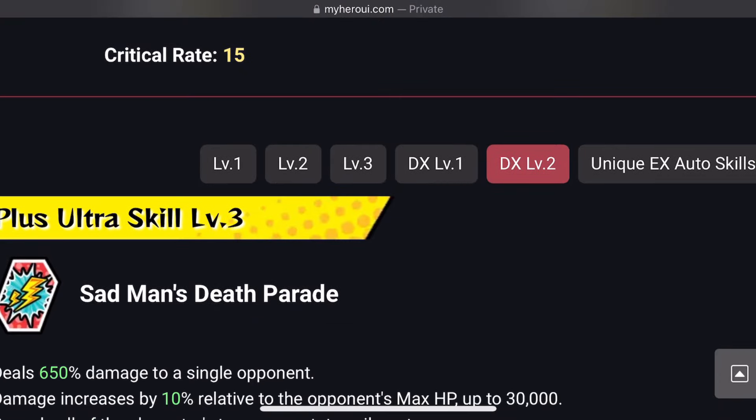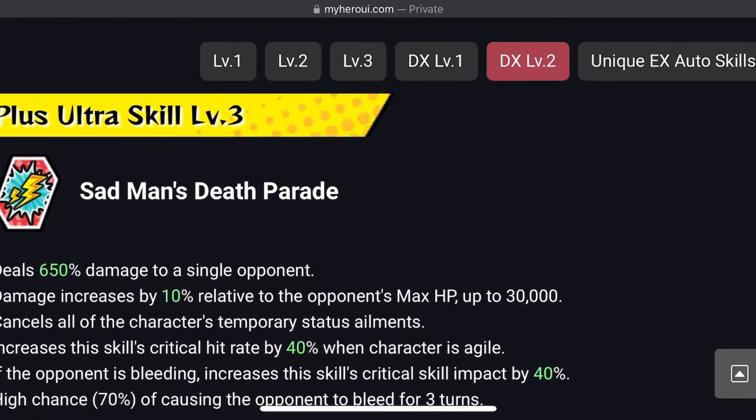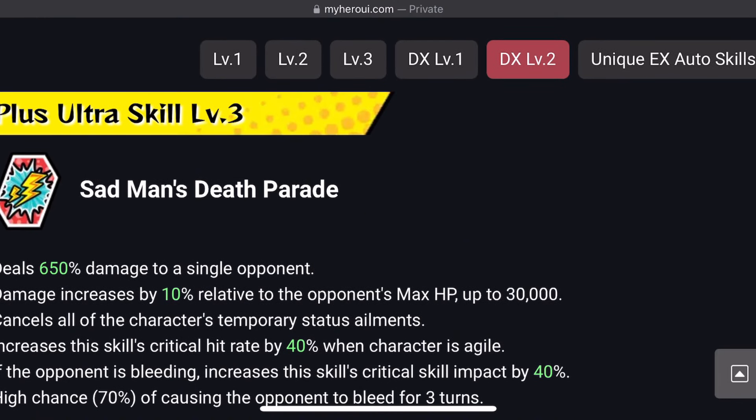Let's start off with her Plus Ultra skill, which is the Sad Man's Desperado. Deals 650% damage to a single opponent, damage increased by 10% relative to the opponent's max HP up to 30,000. Cancels all of the character's temporary status ailments. Increases the skill's critical hit rate by 40% when character is Agile.